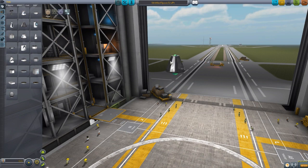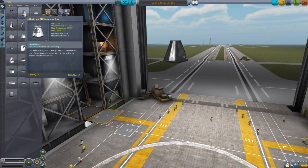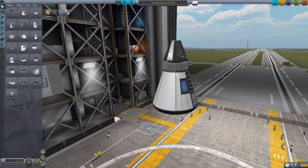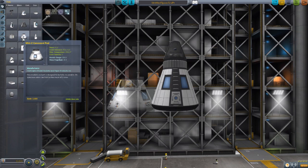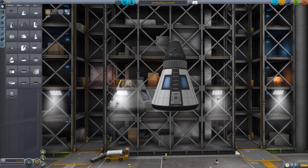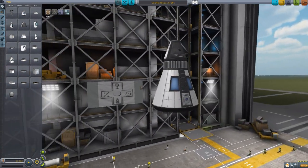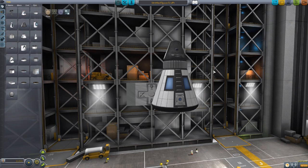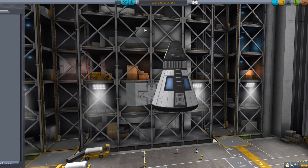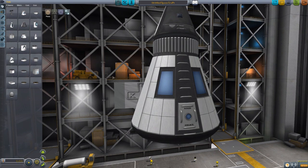First and foremost, let's grab a command pod for size comparison, and then grab another command pod, as this mod does add in two new ones. The first is the Lithobreak 4K command pod, which is ginormous. It is your standard 2.5 meter size, comparable to the regular Mark 1-2 command pod, but it's a lot taller and features a crew capacity of four Kerbals rather than the three in the Mark 1-2. It's quite a large, very interesting command pod. It has a reaction wheel, crew report, electric charge, and monopropellant - the main bonus being that extra personnel, handy for taking more Kerbals to Duna.